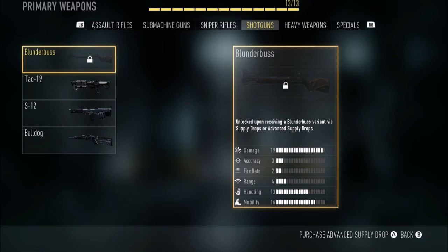The last gun is the Blunderbuss. I thought this one would be free and already unlocked, but I was wrong.